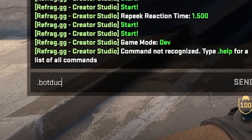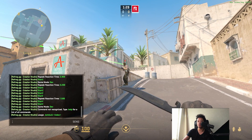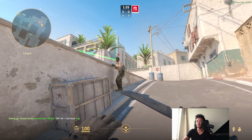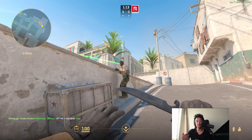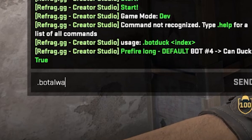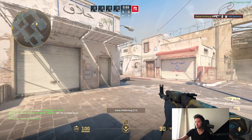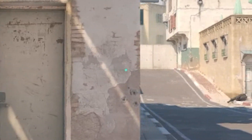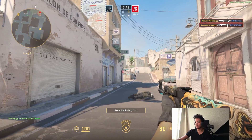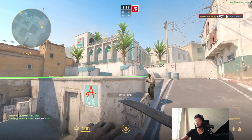Another command is `.bot duck`. It says usage: dot bot duck index. Say I want bot number 4 to be ducking — I type `.bot duck 4` and it means that bot can duck. Usually if set that way he won't always duck but will sometimes duck. If you want it to always be true, type `.bot always duck 4` and now number 4 will always be ducking. If you test it out again, you can see that this bot is crouching. This is how you change settings to make sure the bots are playing to your liking.